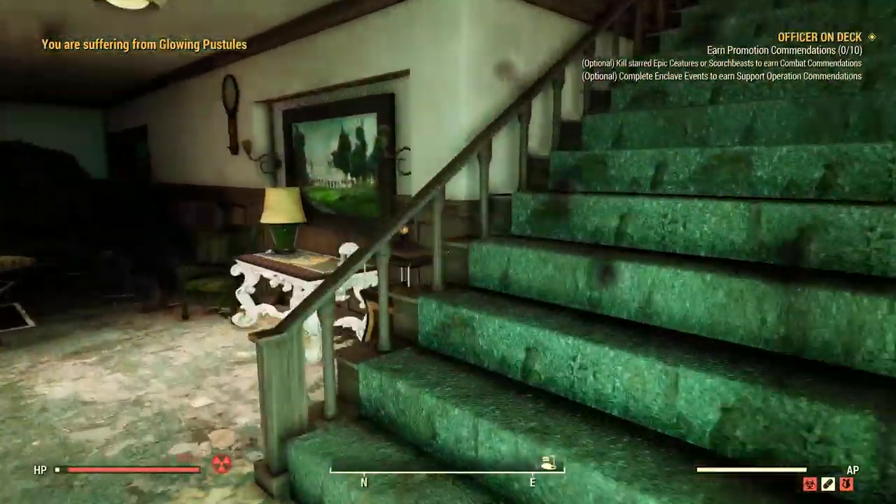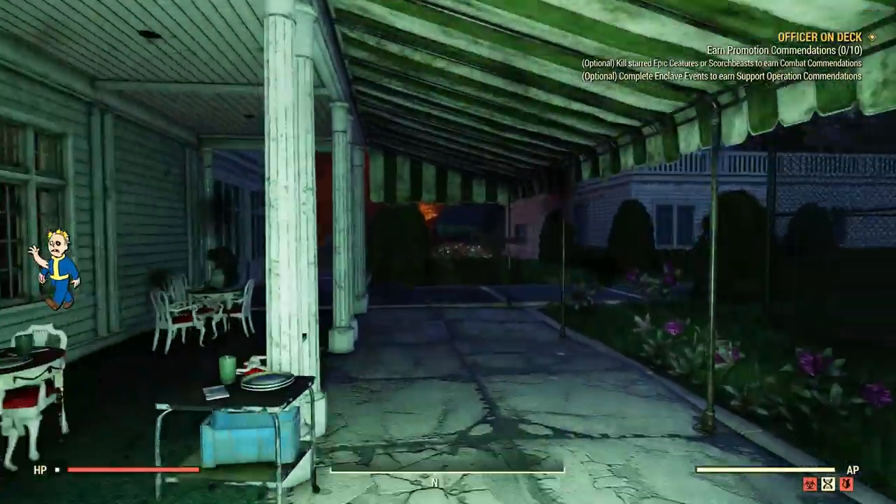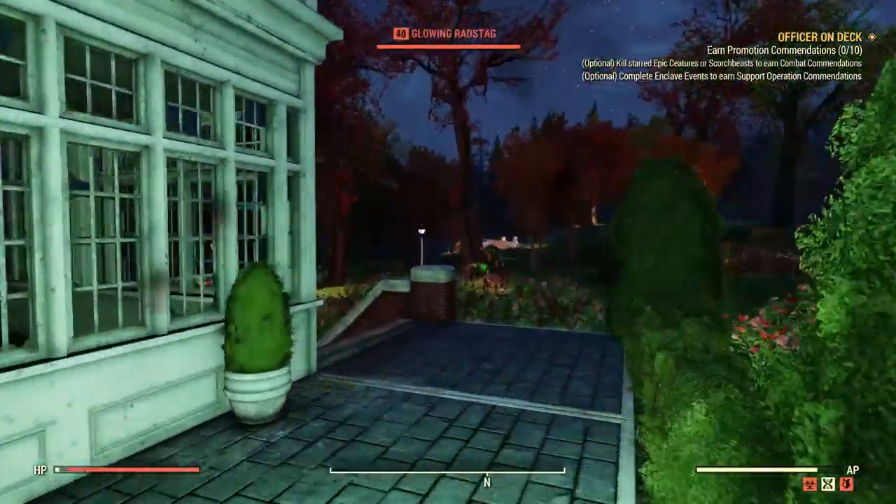What you want to do is head downstairs and go into the showers. You will see on the sink there is a cap box there as you've just seen, and following that you want to go into the locker room and you'll also find some caps there.